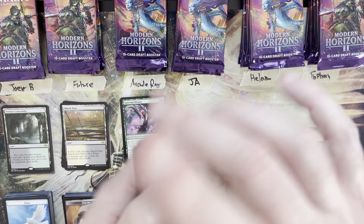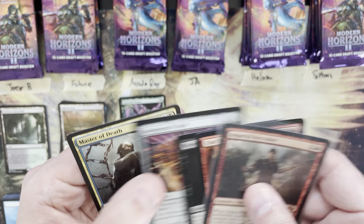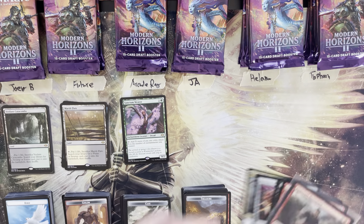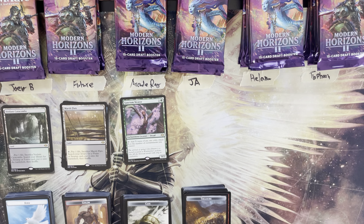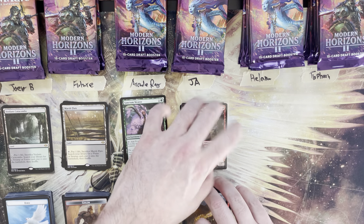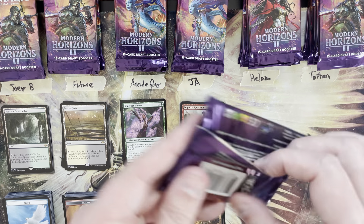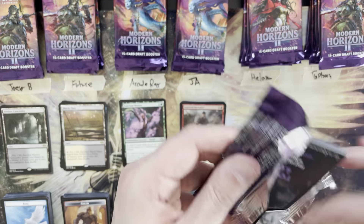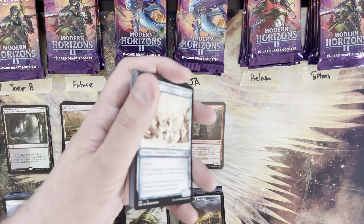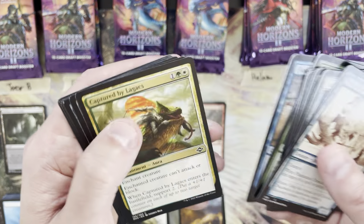Ja is putting up some mana value here — three plus six plus nine, then 13 plus three gives a total of 16, vaulting into the lead. That gives us two mythics this box and two fetches. We haven't hit any of the good rares yet — Dauthi Void Walker, Cradle of Growth, Ragavan, or Urza's Saga — hopefully still to come.